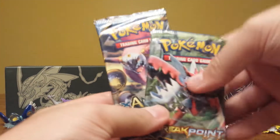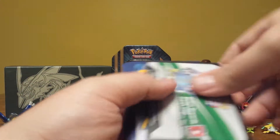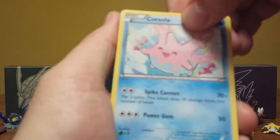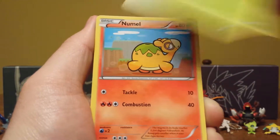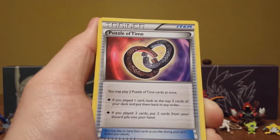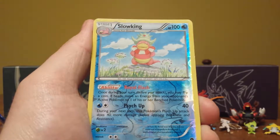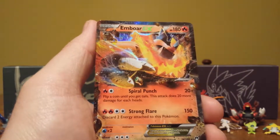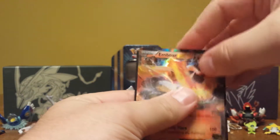We have two packs left. Let's do Breakpoint next — let's pull a Mega Gyarados. We have a Corsola, Rattata, Krikatat, Newell, Shinx, Puzzle of Time, Remoraid, Gyarados, Spirit Link, Slowking Reverse — which is normally a Holo — pretty sick. And the Rare: Emboar EX! Let's go. I do not have an Emboar EX. That is a new one to the collection. Very, very nice.